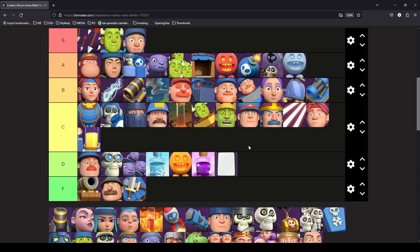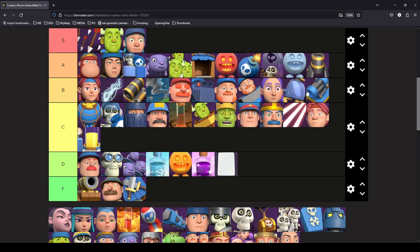Mortar is the third A tier building. I'm ranking it above Machine Gun — even though Machine Gun is statistically stronger, I think Mortar is more versatile and it's just my personal favorite building. I prefer Mortar above Bomb Tower because while Bomb Tower is only defensive, Mortar also serves as a good secondary win condition. If you can get away with slightly worse defense in favor of another offensive option, you should definitely try it.